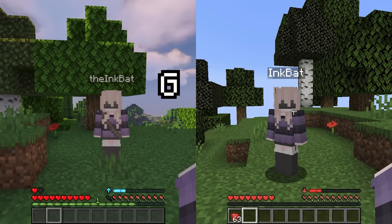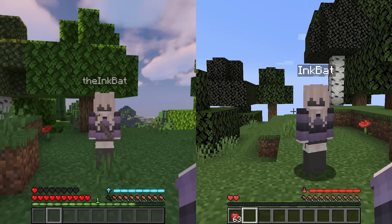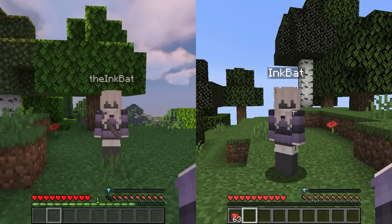If I press G and my buddy presses R, then we go back to normal. So if you two can't press the keys at the same time, you can actually just have one person hold down the key while the other person taps it. The increases and decreases have 4 stages each, and for max health, each stage changes 2 hearts.